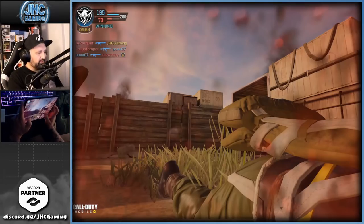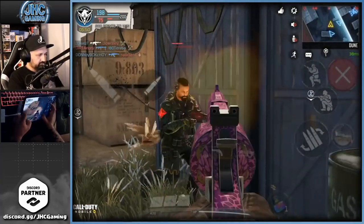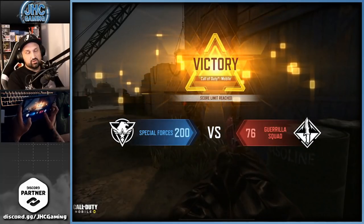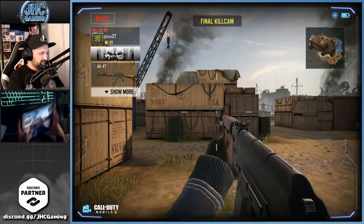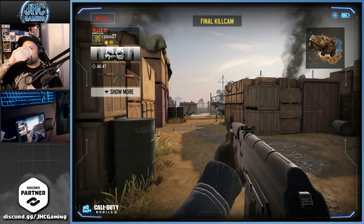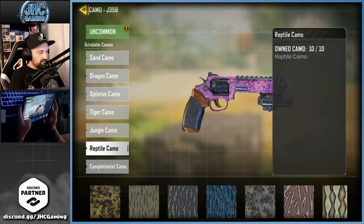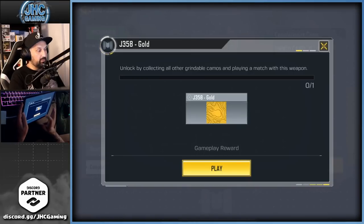45 kills - I'm 15 short. 45 kills, I need 15 more. I think I got screwed by the nuke kid. All right guys, we are done and we're now 10 out of 10 everywhere. All we need to do now is play one last game, unlock by collecting all other grind camos, and play a match with this weapon.